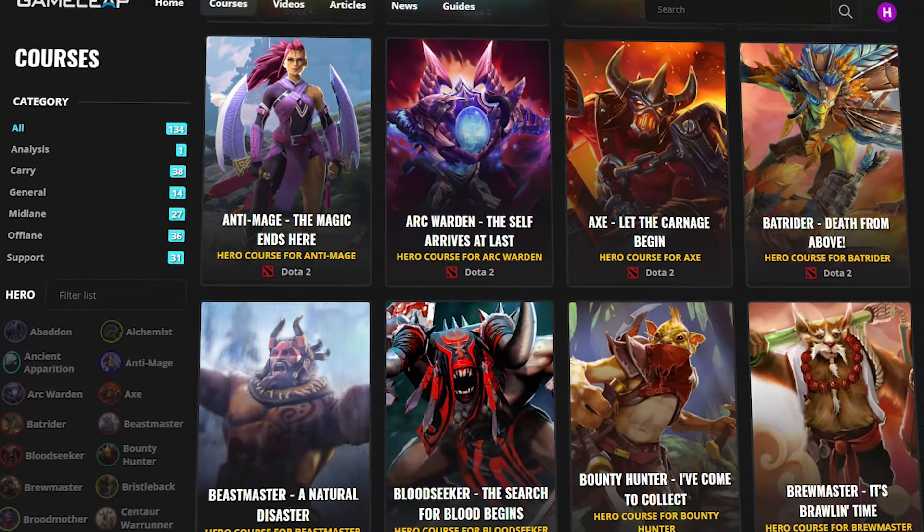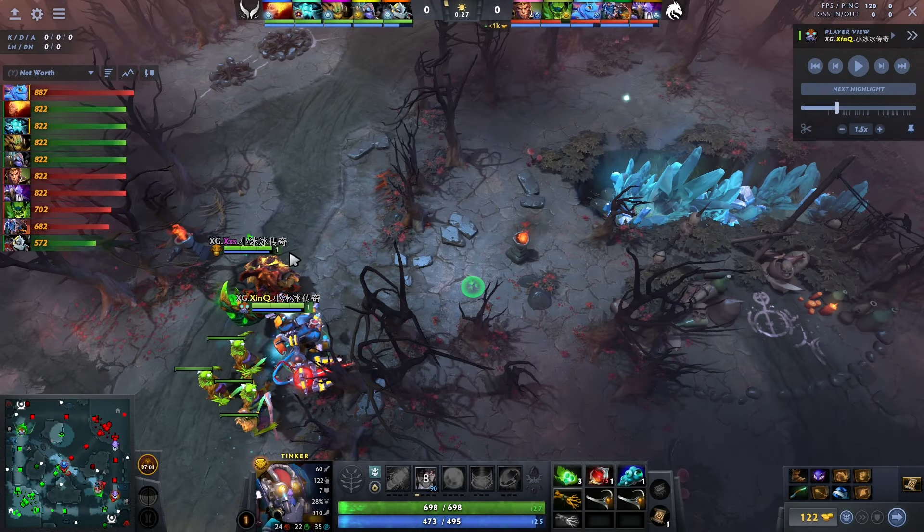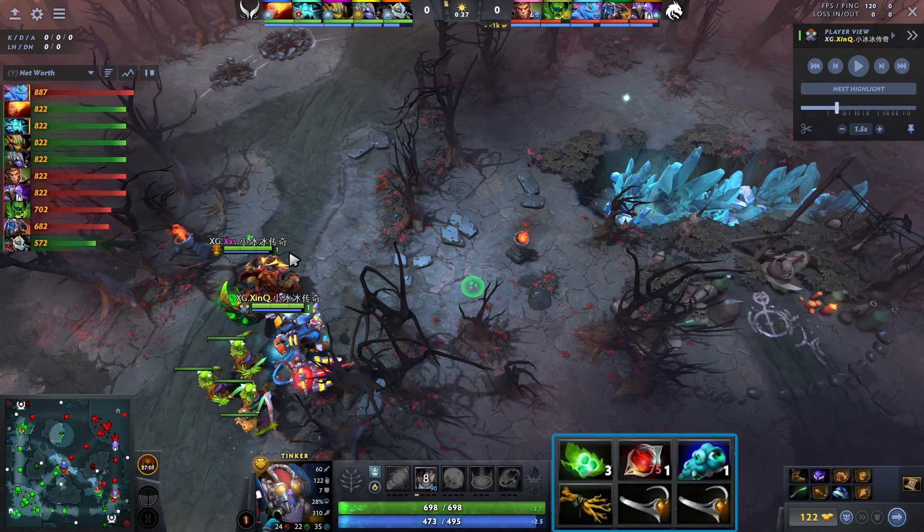Go sign up to the GameLeap website guys — I'm posting new content over there almost every day. Now for starting items, we're going to be looking at Zinkyu's build and his gameplay here. They just won a $500,000 tournament picking Tinker support. This is not a random pub — this is Extreme Gaming against Team Spirit.